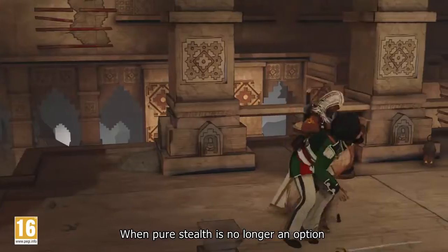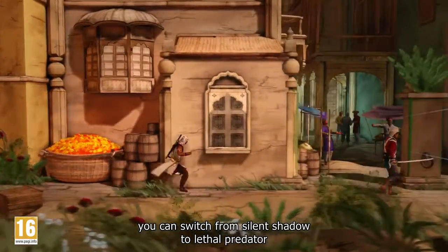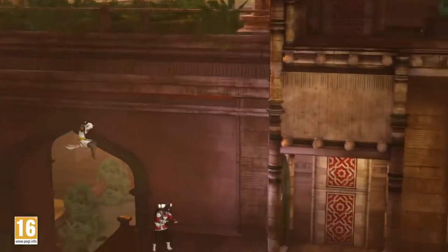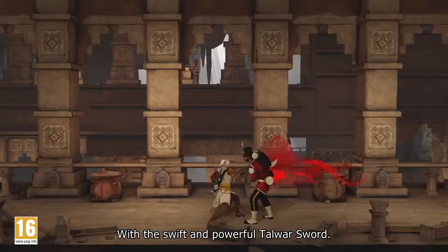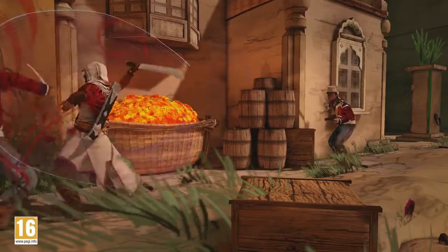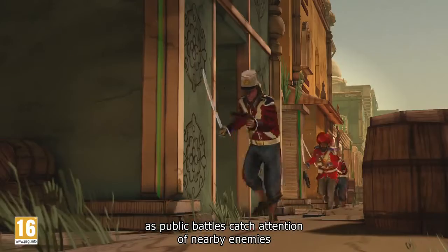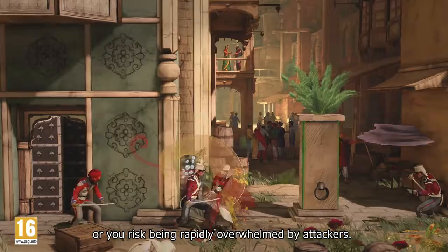When pure stealth is no longer an option, you can switch from Silent Shadow to Lethal Predator, taking down enemies with deadly precision in the blink of an eye. It's a swift and powerful Talwar sword, but pick your open assaults carefully, as public battles catch the attention of nearby enemies or you risk being rapidly overrun by attackers.